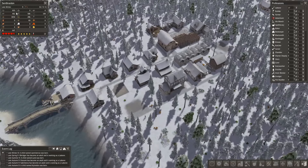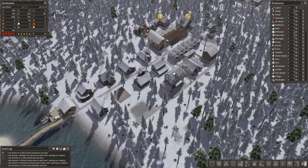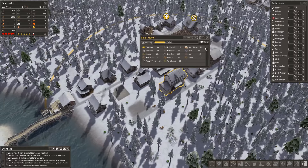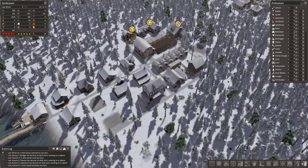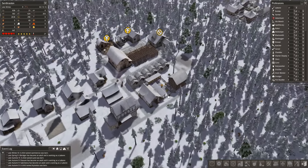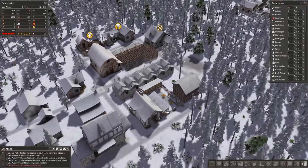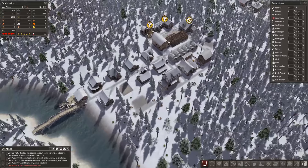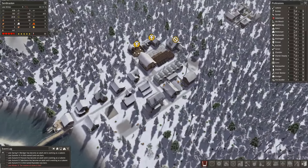Do we need wood? Oh, we are doing pretty well on wood. Our small market's doing just fine. Everybody seems to be fed. No reserve of stone is low.